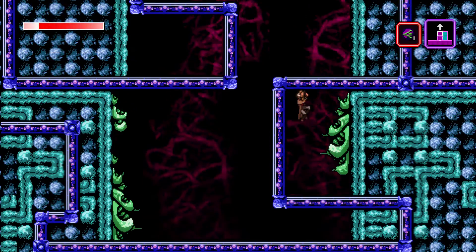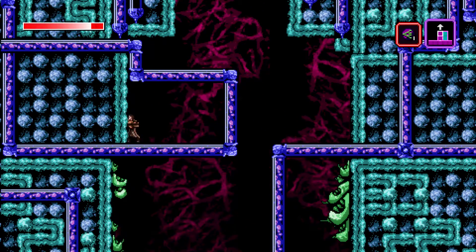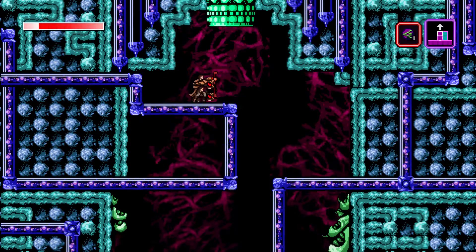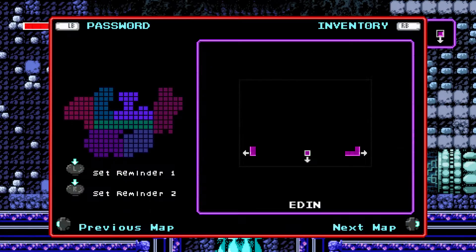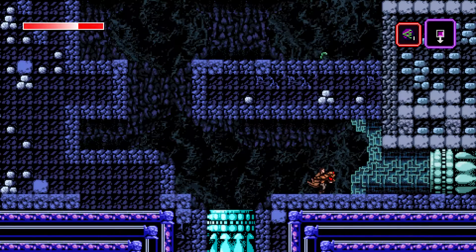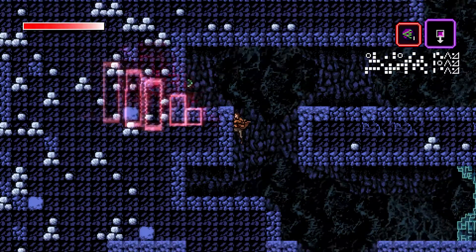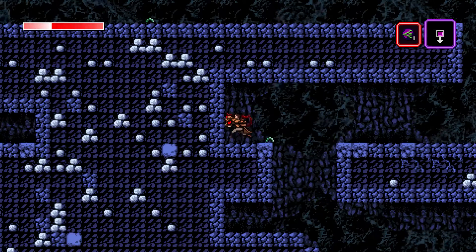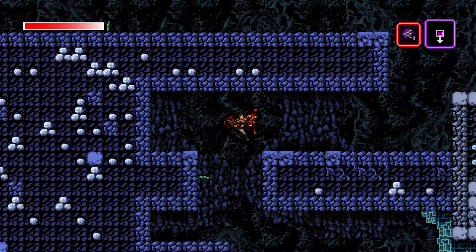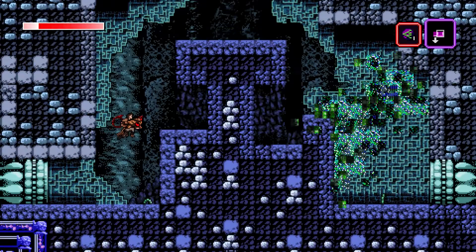This is actually an area we can go into now. This is another portion of Eden. These little inchworms — let me corrupt them. This actually worked out perfectly. So we'll explore this way.